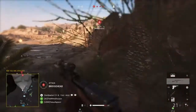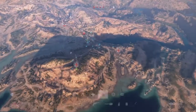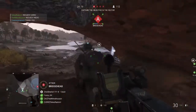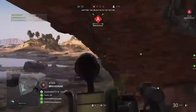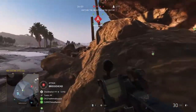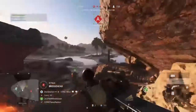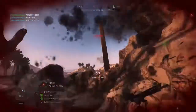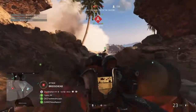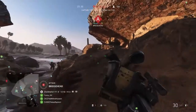Getting into the basics of Battlefield 5 — you can expect four classes of weaponry: Assault, Medic, Support, and the Sniper role which can also be called Recon. Starting with the Assault role, you have some semi-auto guns like the M1 Garand and the Carbine. You can also choose assault rifles. The STG 44 is a pretty good option for newer players once you've unlocked it, and the Ribeyrolles has really low recoil, so you might want to try that out too.